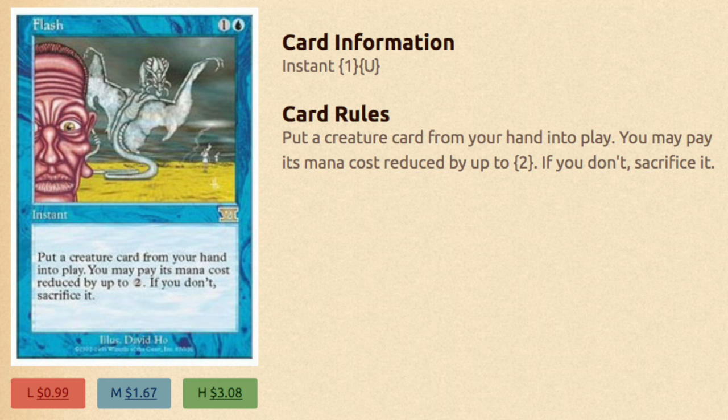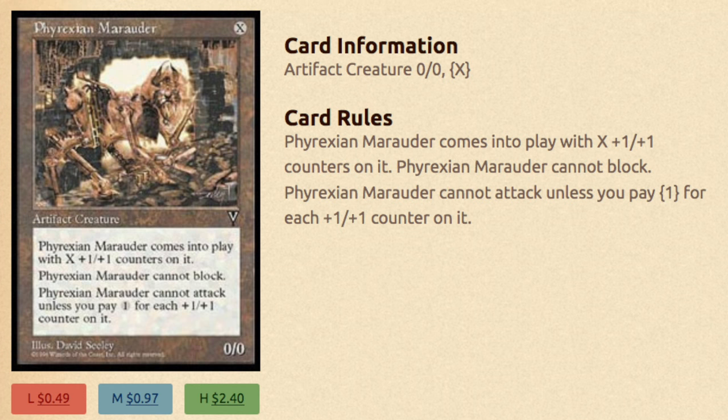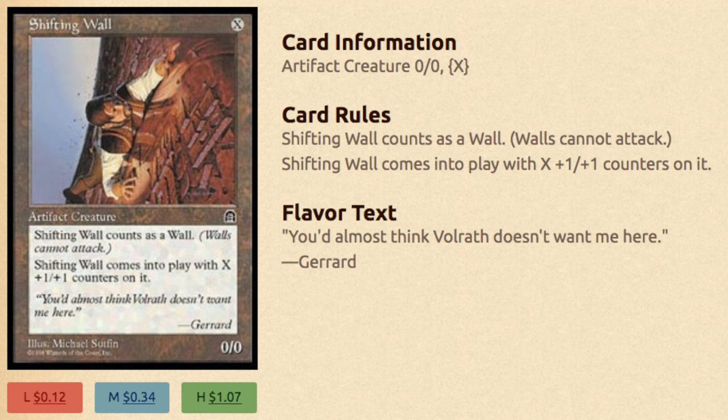Now the pieces — back in the day when I played the deck, there weren't that many great pieces to get, but there are more pieces now. This is the traditional way to win. You have Phyrexian Marauder, which costs X. You are going to pay it for 0, so whenever it comes into play it enters with 0 +1/+1 counters. It cannot block, cannot attack unless you pay 1 for each +1/+1 counter. In this case you are not going to pay anything and it's just going to die. You play 4 of these and your Hulk will bring out all 4 of them. Shifting Wall is another card, very similar — it counts as a wall, you pay X, it comes in play with X +1/+1 counters. You are going to pay 0 and it will just die. You play 4 of these, and even if you have 1 stuck in your hand, you can still play it and it will be fine.